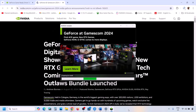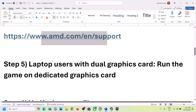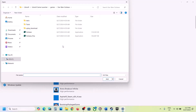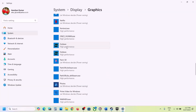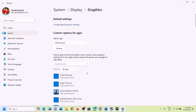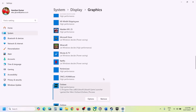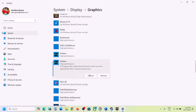This next step is for laptop users with a dual graphics card setup — make sure you run the game on the dedicated graphics card. Type 'Graphics Settings' in the Windows search box and open it. Click Browse, go to the game installation folder, select the game EXE, and click Add. Once added, click on the game, click Options, select High Performance, and click Save. Repeat the same for the second EXE file — select High Performance and click Save. Then launch the game and check.